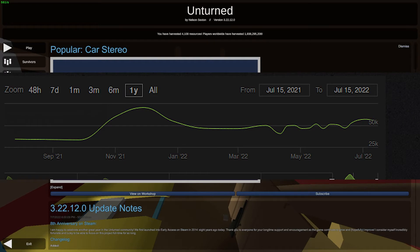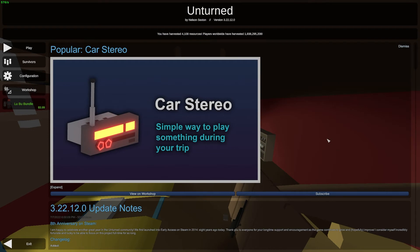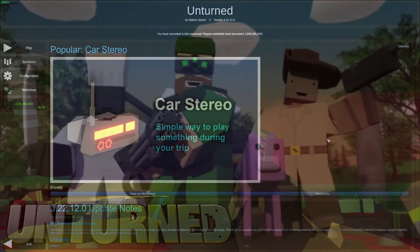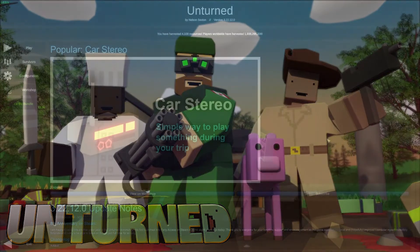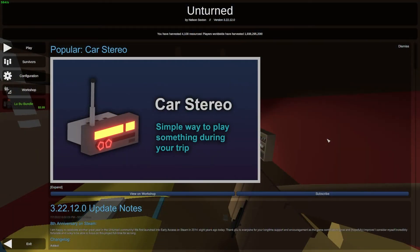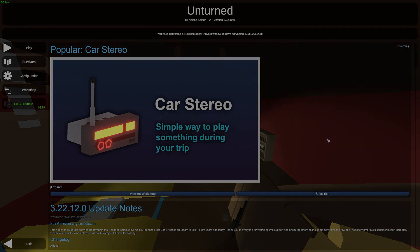You shouldn't worry about Unturned dying soon because the player count has actually been increasing lately, making it a good time to buy. The final reason to buy Gold is to support the developer of Unturned, who's essentially working like a one-man army and made the game without much funding. Buying Gold funds Unturned and also helps with the development of Unturned 2, helping him keep going and improving the game.